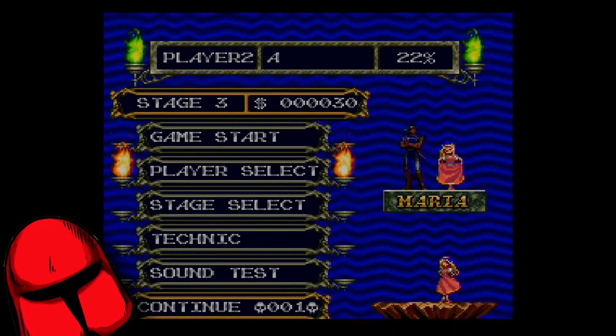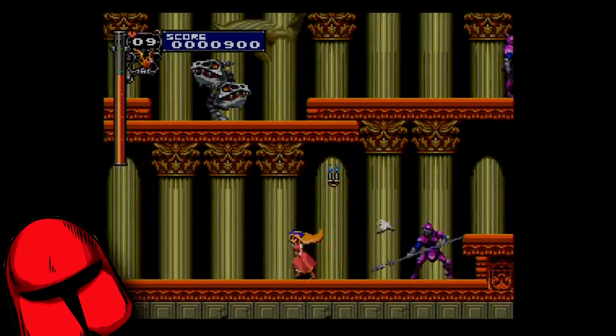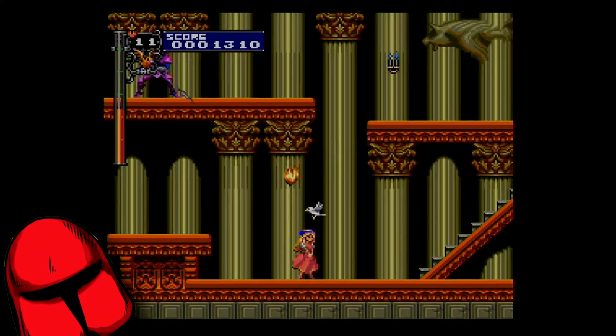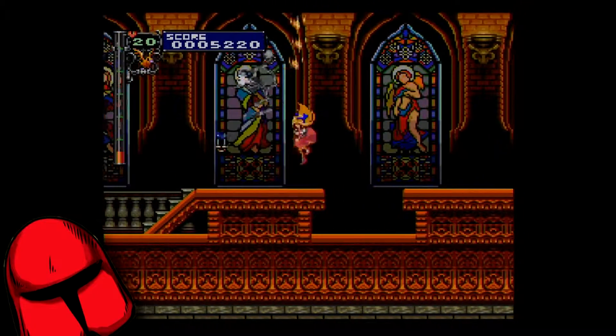She's a bit different from Richter, as she doesn't have as much health, but her attacks are stupid powerful, and she can double jump like some kind of circus acrobat. To me, she kind of makes the game feel easy mode, but there it is. That's how to play as Maria in Rondo of Blood.